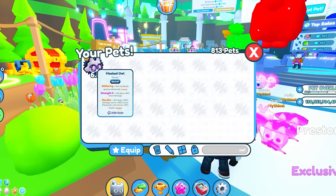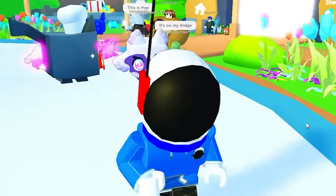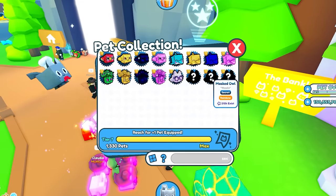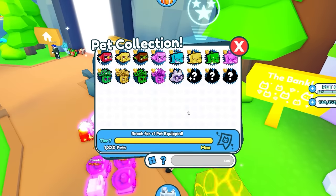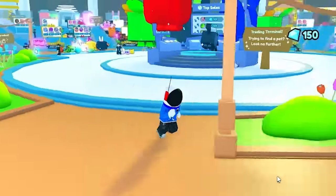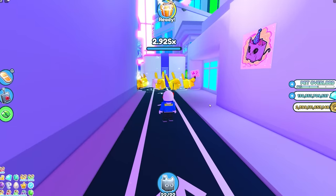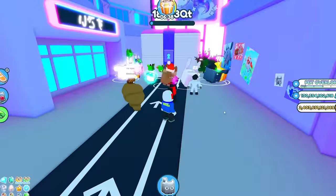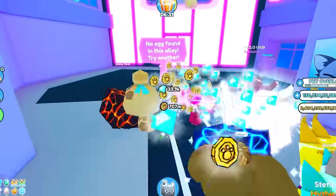Now we're moving on to the masked owl, a secret one from the Kawaii world. I actually never hatched one of these, so this is my first time having a masked owl. I need a gold one, a rainbow one, and a dark matter. We'd be done by that point, but the event ones don't show up. We need more masked owls. I want to try to hatch it on my own — we're gonna do one of these alleyways. The first one's broken.